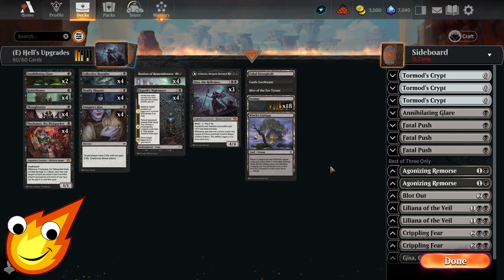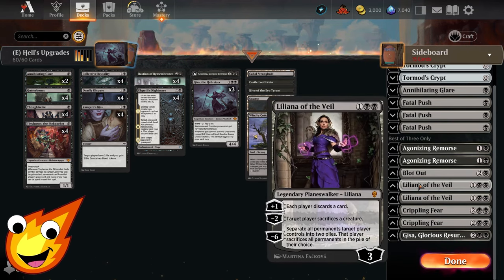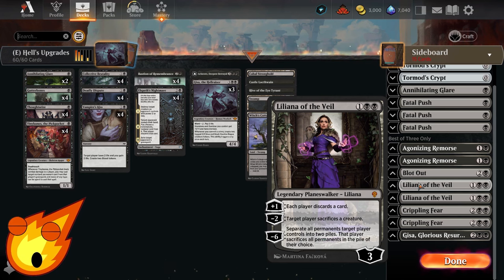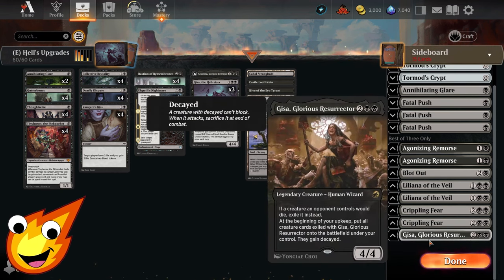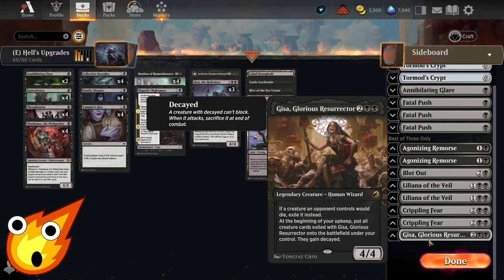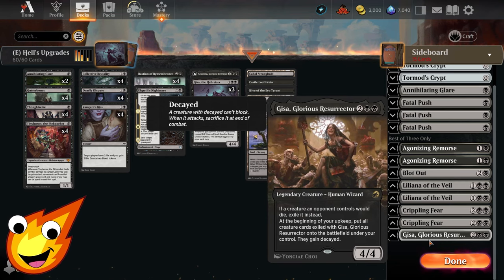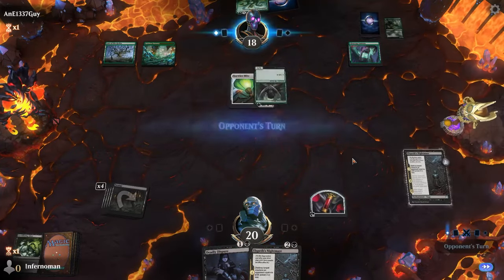For sideboard upgrades, keep most of the sideboard as-is, but swap Davriel for Liliana of the Veil — her -2 ability targets the opponent and triggers the crime ability. For a wrath upgrade consider Crippling Fear. Also consider adding Glorious Resurrector as an extra copy of Gisa effects — it's not required but lets us take advantage of creatures the opponent puts in their graveyard. With all that out of the way, here are my final thoughts on the deck.